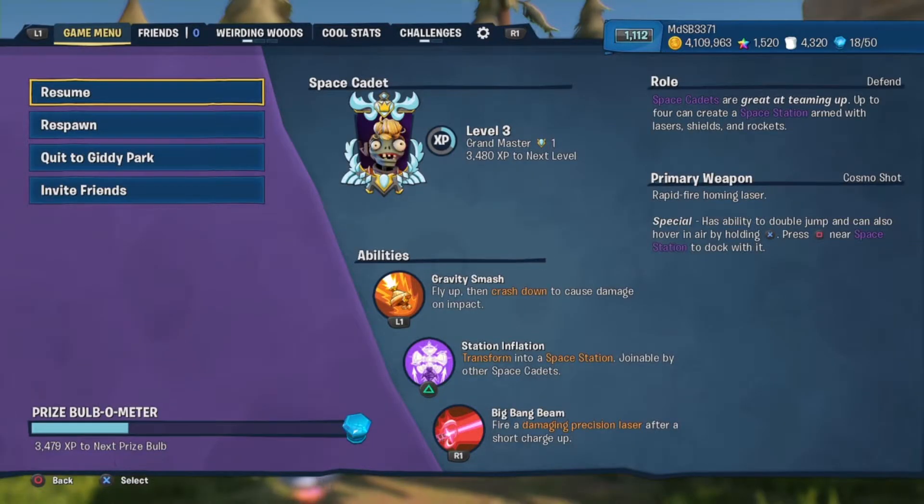Her abilities are Gravity Smash — fly up, then crash down to cause damage on impact. Station Inflation — transform into a space station joinable by other space cadets. And the last one is Big Bang Beam — fire a damaging precision laser after a short charge up.